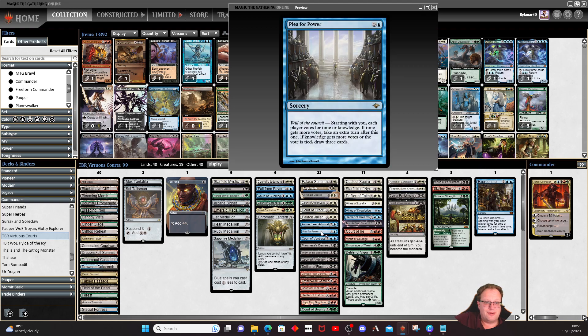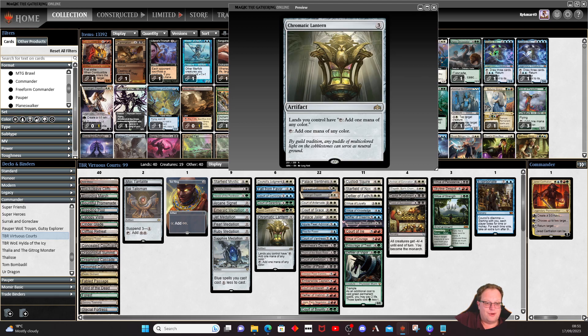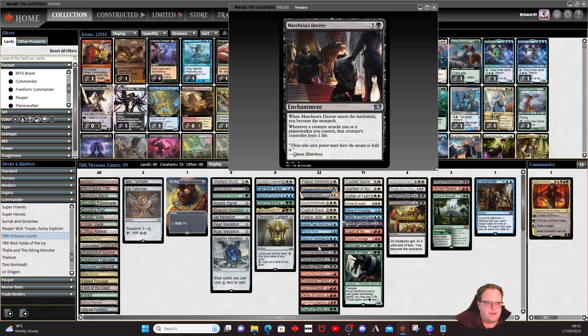Plea for Power — everyone in the council likes a plea for power. You either get an extra turn with time, or extra cards with knowledge. Chances are people won't give you extra turns in Commander. Court of Antris lets you copy something — Mox, Chromatic, Talisman, whatever it may be. Marchesa's Decree: enter the battlefield, become the monarch, and whenever a creature attacks you or a planeswalker you control, that creature's controller loses one life, giving a bit more protection against swarm strategies.